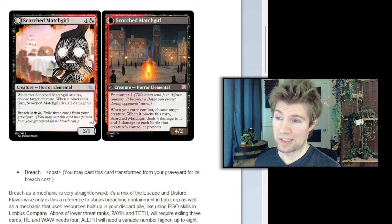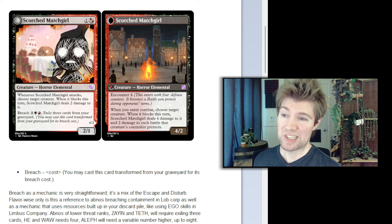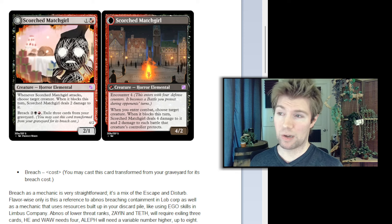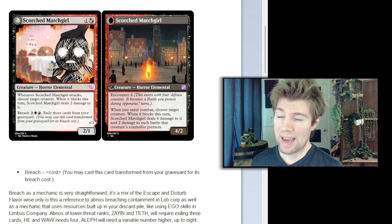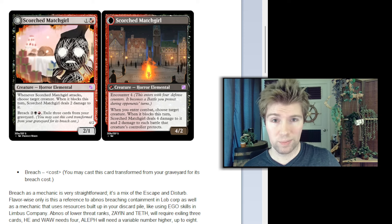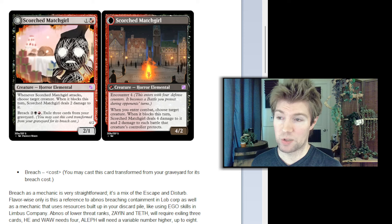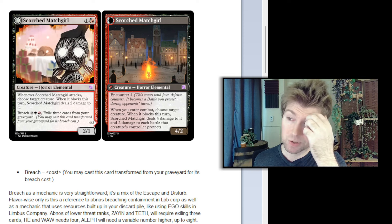Breach as a mechanic: you pay a cost and you can cast this card transformed from your graveyard for its breach cost. It's a mix of the escape and disturb mechanics already in Magic — escape where you exile cards from your graveyard to play a card again, and disturb where you pay a cost to play the card from your graveyard but transformed as its other side. Flavor-wise, this references abnormalities breaching containment in Lobotomy Corporation, as well as using resources built up in your discard pile, like using Ego skills in Limbus Company.